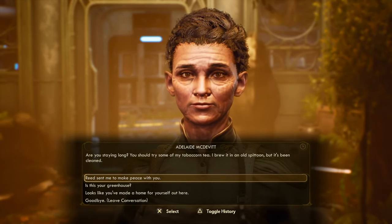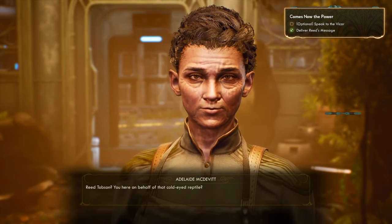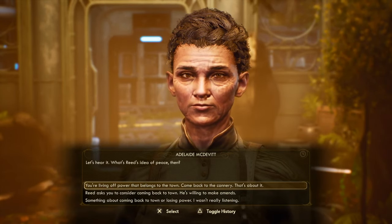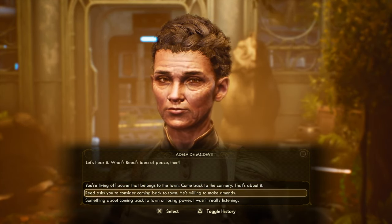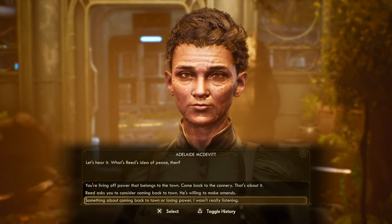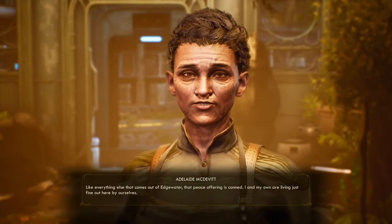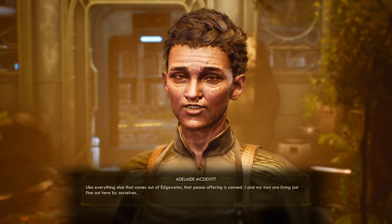I drop Reed's name to see what she says. 'Reed Thompson? You here on behalf of that cold-eyed reptile?' She doesn't like me as much now. Reed's idea of peace: 'Come back to the cannery. That's about it.' 'Reed is positively soporific. Like everything else that comes out of Edgewater, that peace offering is canned.' She's been working on that one for a while.